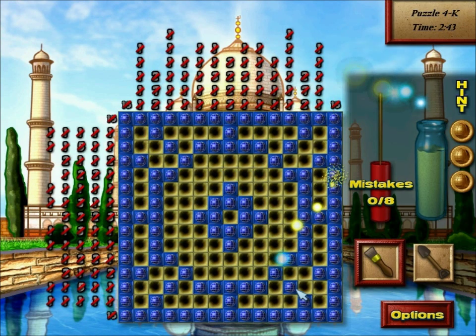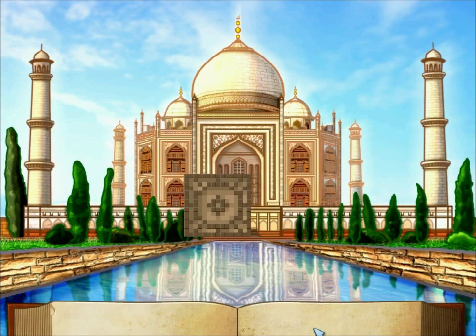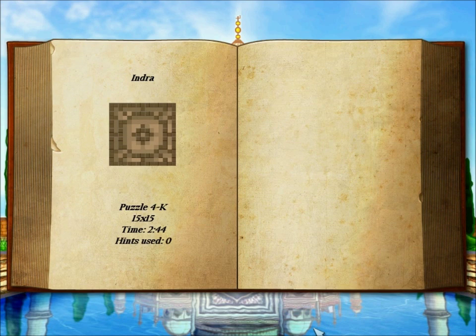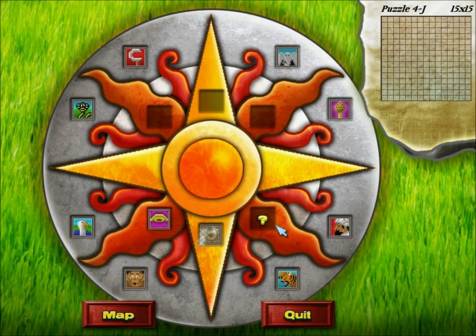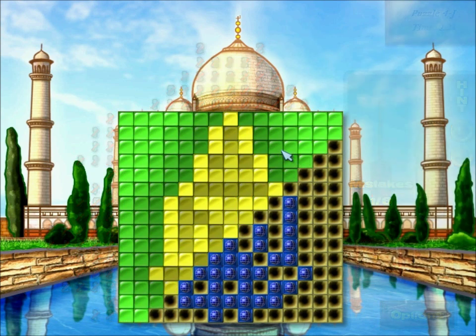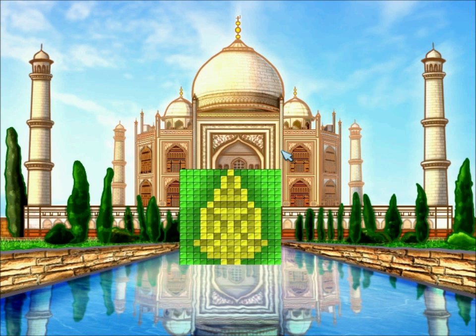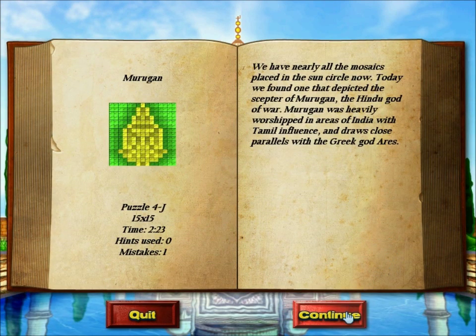This one is also symmetrical. Looks like it's symmetrical horizontally and vertically. Two symmetrical puzzles in a row. Wait a second — this one is also symmetrical. Have they all been symmetrical this whole time and I just wasn't paying attention?